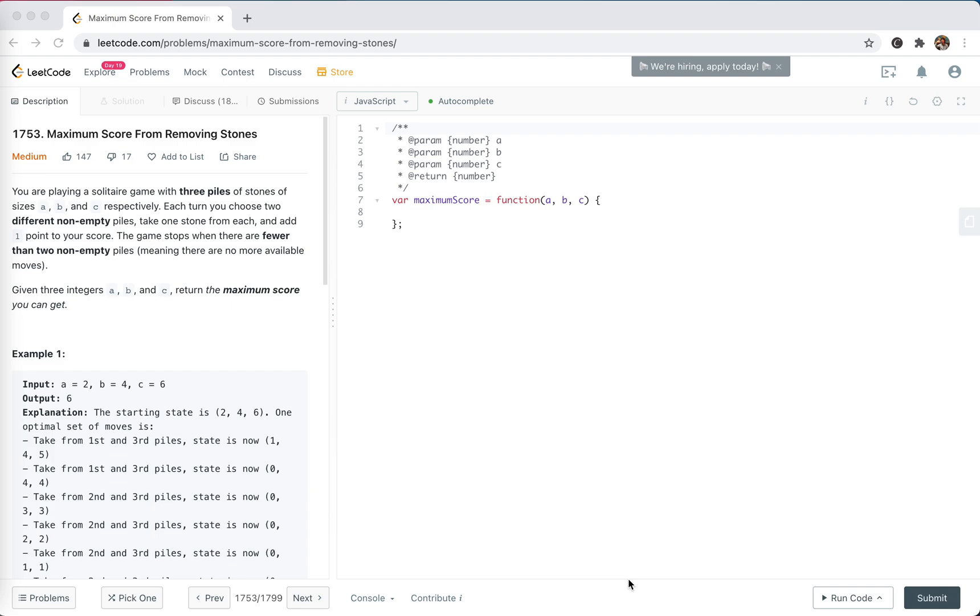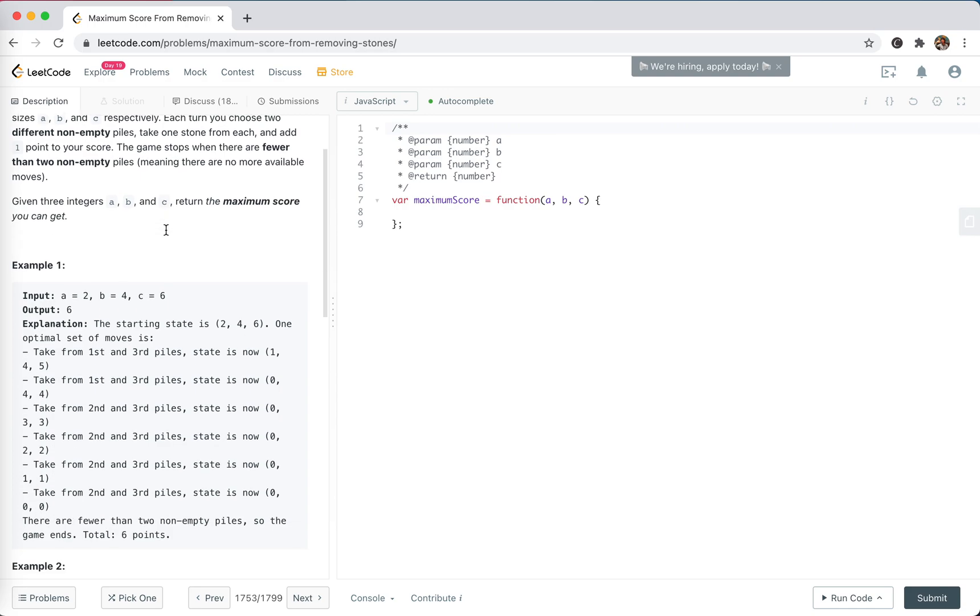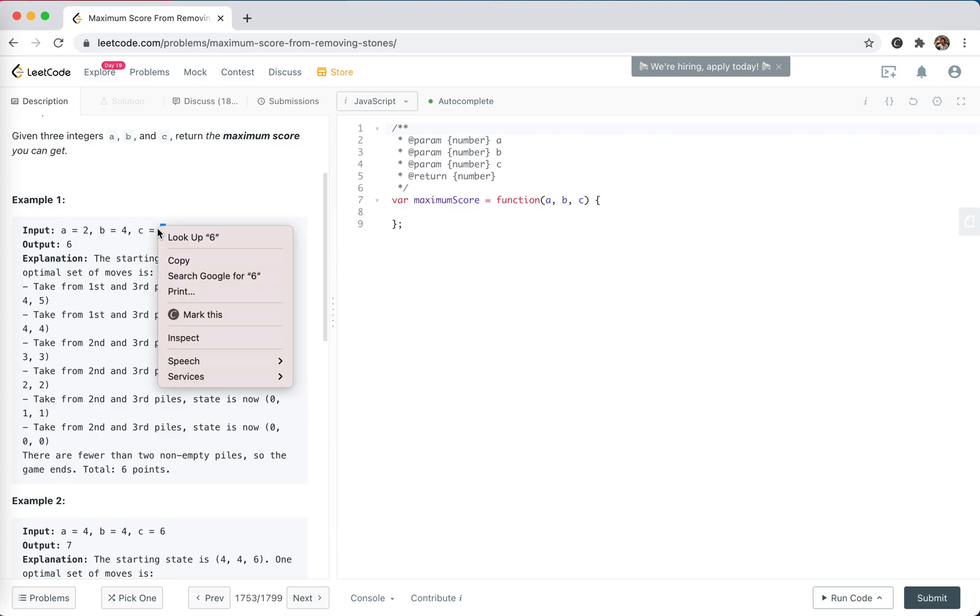Hey guys, how's everything going? This is Jay. In this video I'm going to solve another problem from LeetCode: 1753, Maximum Score From Removing Stones. You're playing a solitaire game with three piles of stones of size a, b, c. Each turn you choose two different non-empty piles, take one stone from each, and add one point to your score. The game stops when there are fewer than two non-empty piles. Given three integers a, b, and c, return the maximum score you can get.